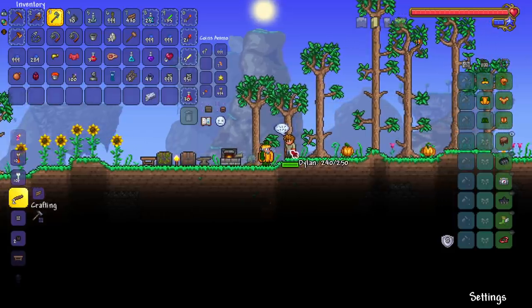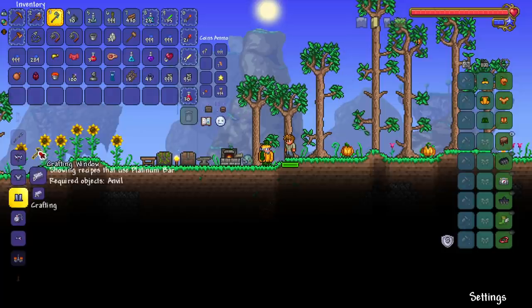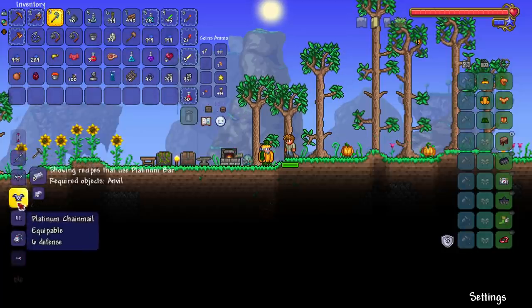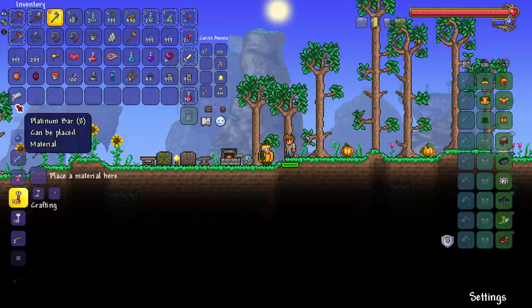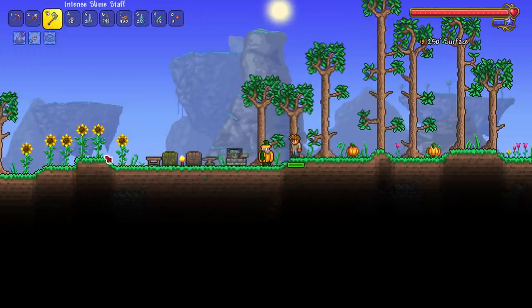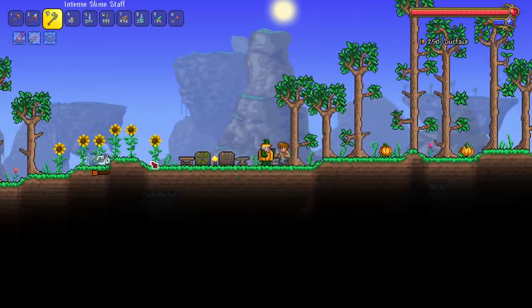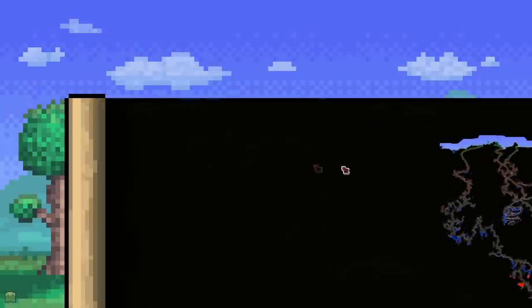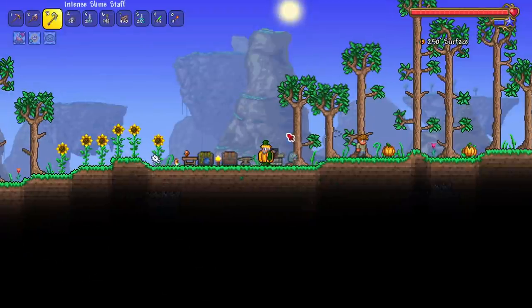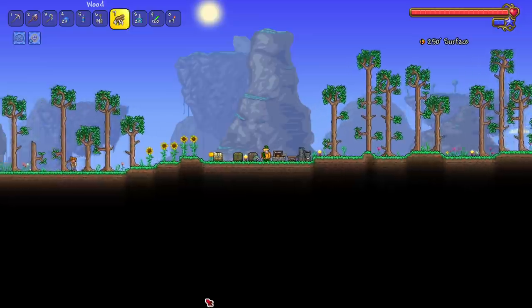That is a lot of platinum, but in 1.4.1 it's about 10-15 bars cheaper than before — they changed the recipe. After that, I'll set up a slime/boss arena, maybe fish for another summon, and check out the dungeon to see if we can get an early bewitching table — probably not, but you never know.